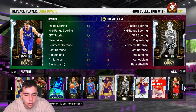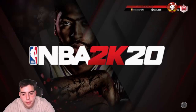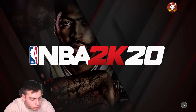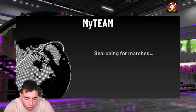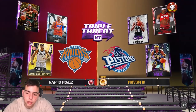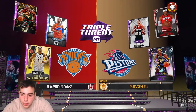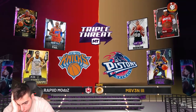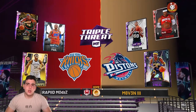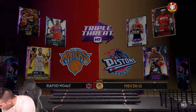We're gonna run Chris Paul, Giannis, and Shawn Kemp in Triple Threat Online. Our opponent has David Robertson, Westbrook, and Jermaine O'Neal. Good thing we're not versing any sweats — hopefully we can destroy this kid. It doesn't look like he's that good.